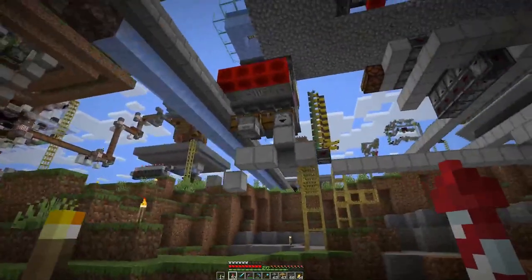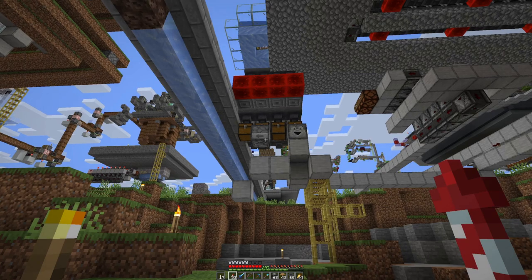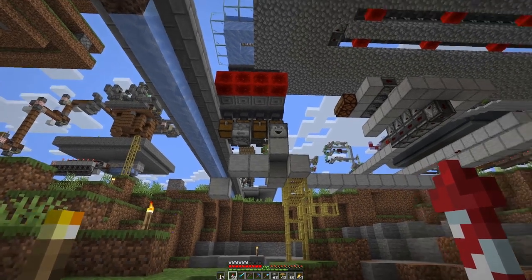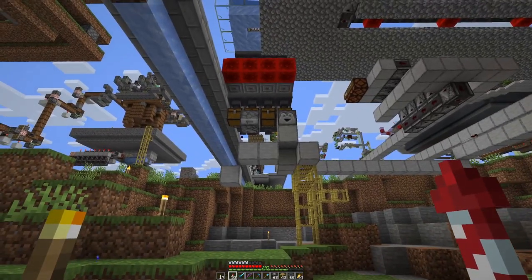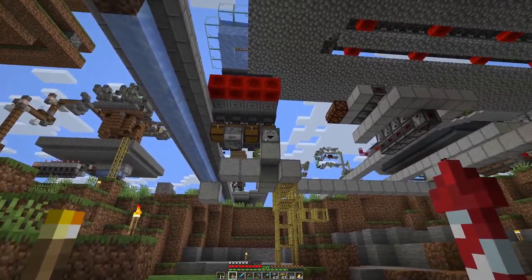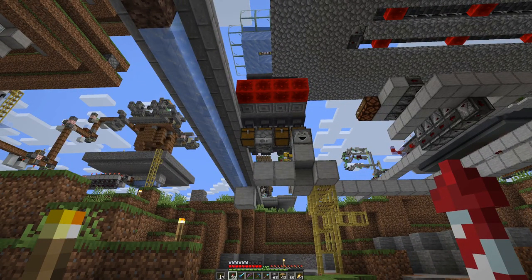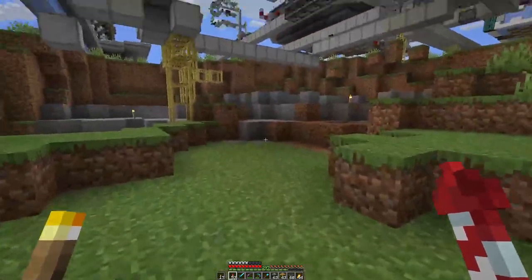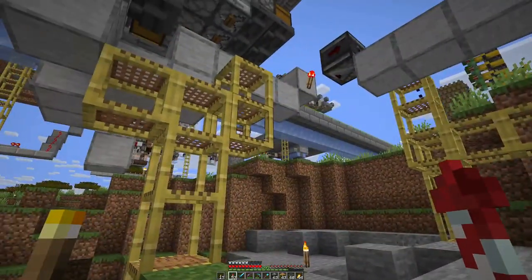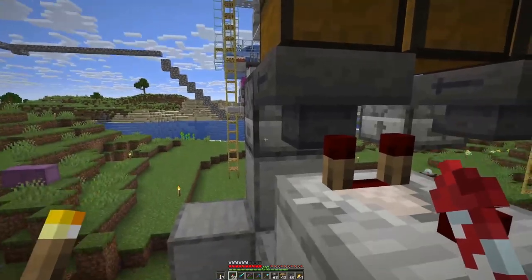Up here we can see the beginning of the system that will spit out the shulker boxes that need to go somewhere — that's probably the next part we're working on. As you can see, the two droppers are not facing the same way; that's mainly so that we have a bit more space around here.